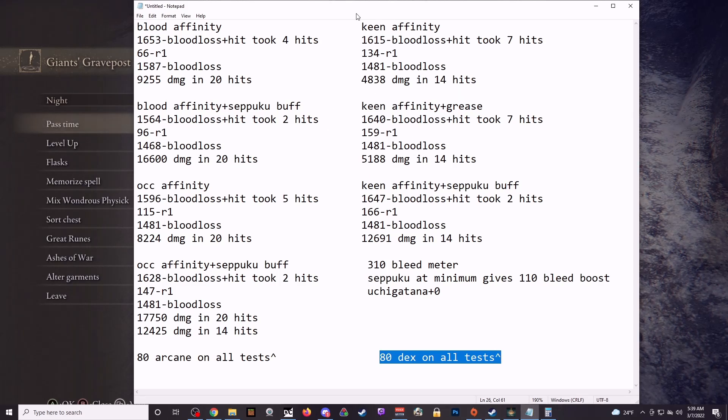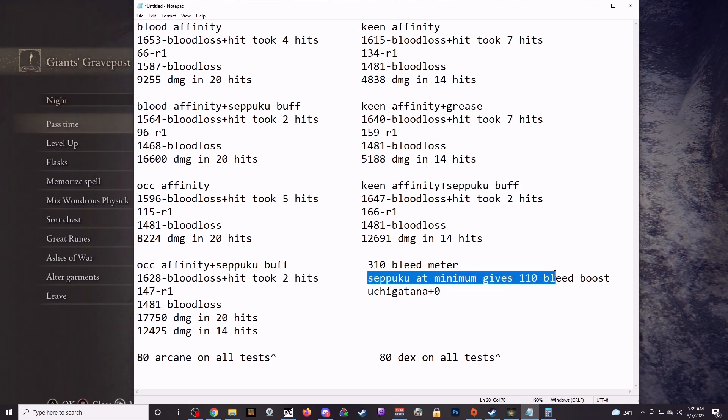After those tests, I took the base blood loss values of all of these, punched them into a calculator, and figured out that the Giant over here has an average of 310 in his blood meter — so it takes 310 blood loss to make him bleed. With that, I was able to figure out that Seppuku gives a minimum of 110 bleed boost, which is insane. It increases the bleed buildup of your weapon by 110, which is almost more than most weapons have base. This is why Seppuku is absolutely crazy, and I think this is absurd for a weapon art.